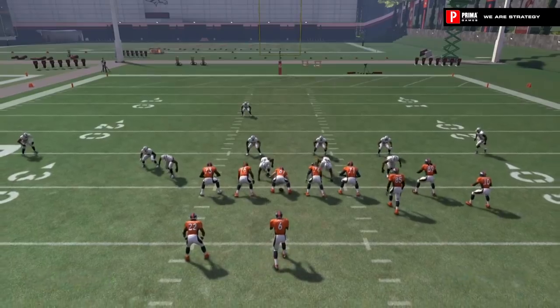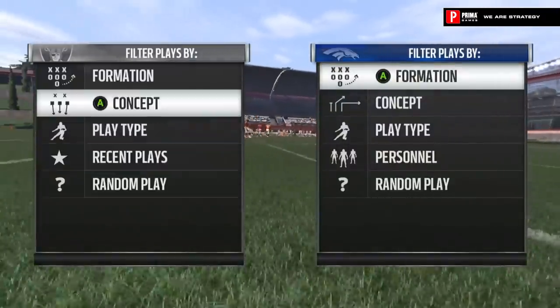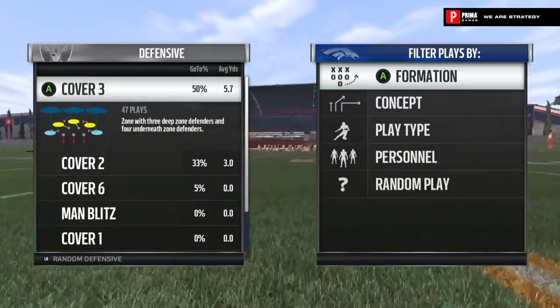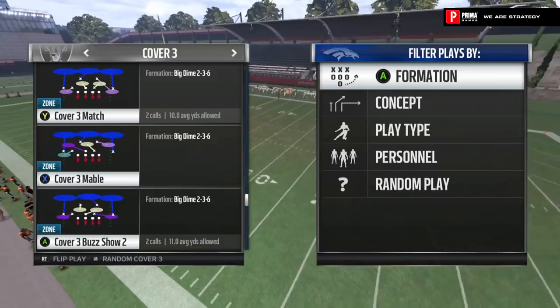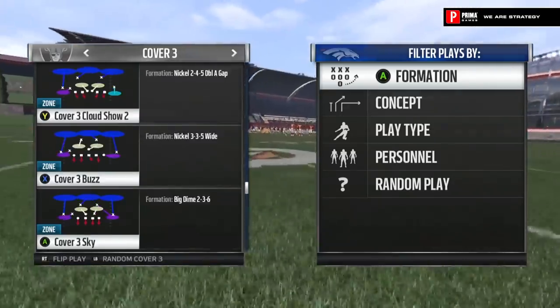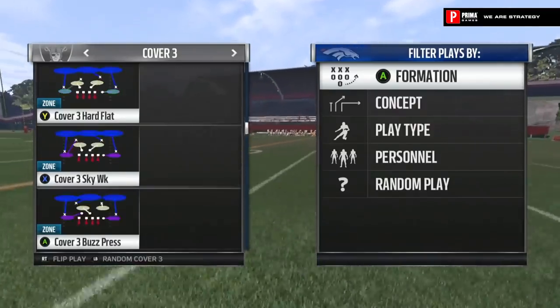Cover 3 Mabel is going to be what you use against sideline floods. As you can see, the corner, streak, and flat on the same side of the field is still a good sideline flood and it's still a very good option this year. But the Cover 3 Mabel is designed to defend these concepts perfectly if you know your opponent's going to go to them.